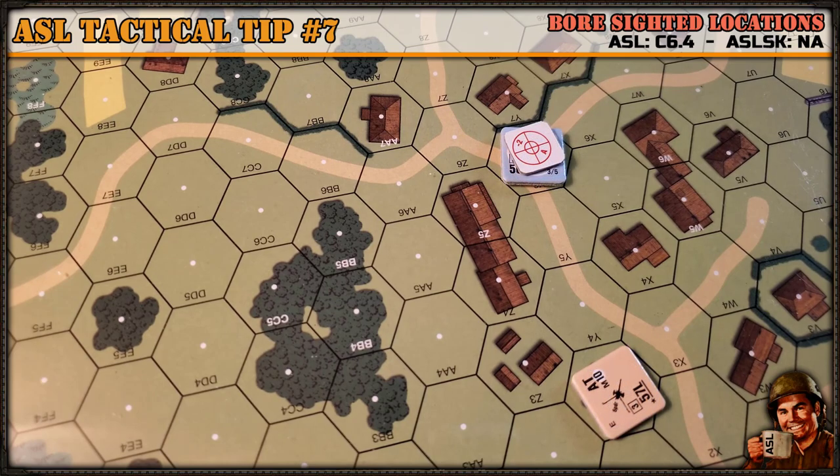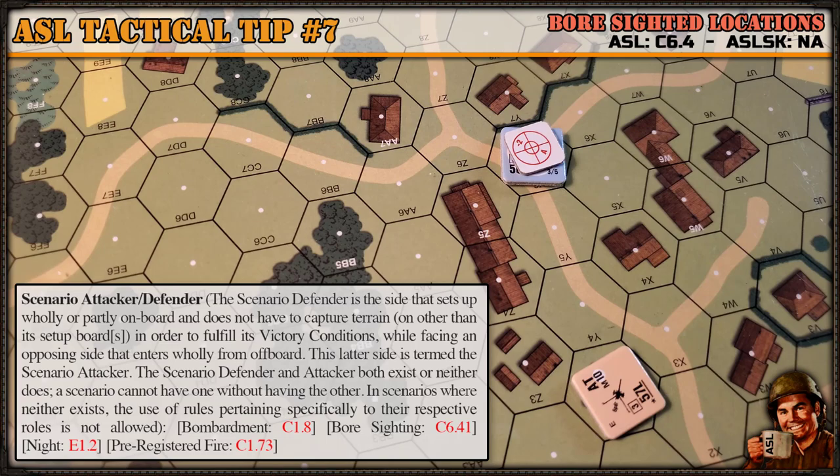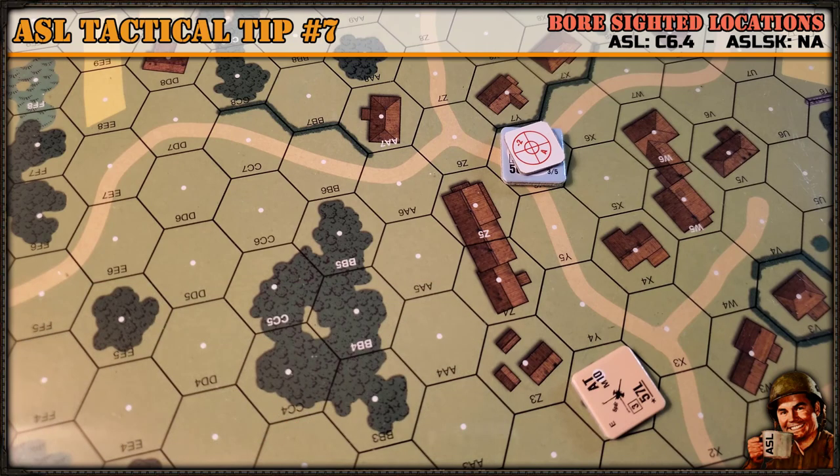That's it for boresighting. It's a very simple yet very powerful mechanic that the scenario defender — as defined — can use. Read that definition in the index and make sure you understand it. It's a simple mechanic to get bonus die roll modifiers on to-hit or the infantry fire table if any enemy unit moves into that boresighted hex. I've used this to pretty good effect, especially on armor at choke points, since armor typically avoids moving directly through woods. I'll see you in the next tactical tip.